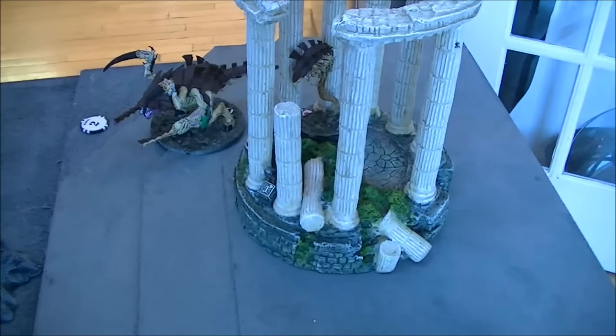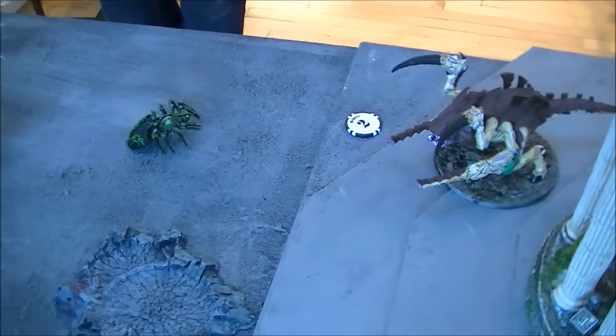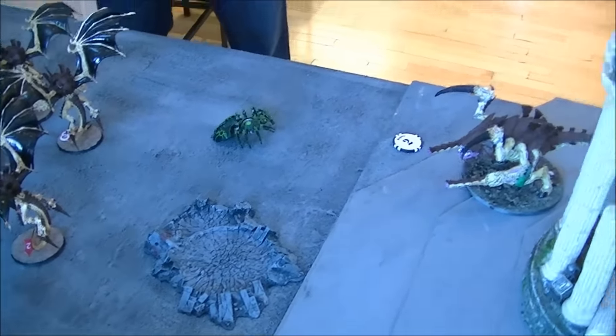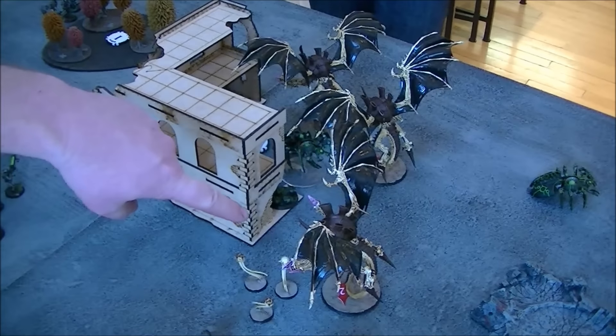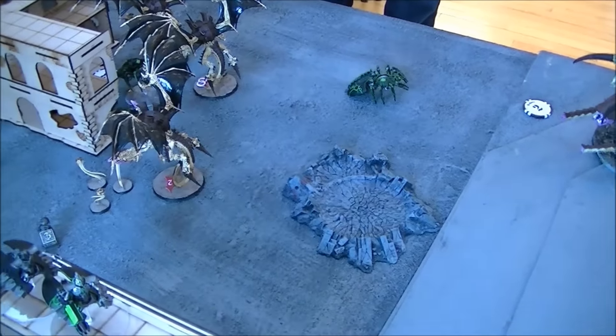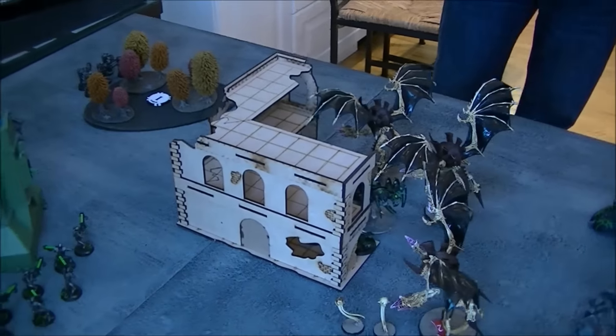Going into Nids turn four. At the end of Tyranids turn four: Barbed Hierodule came out of his perch — I needed to score objective two and kill an enemy unit. I split fire into one Destroyer and the swarms but didn't kill him — he saved everything. All three Flyrants went after the Destroyer I failed to kill with the Barbed Hierodule and managed to kill him. Then two Hive Tyrants went after his Tomb Blades, killing all of them.